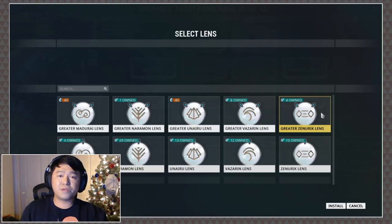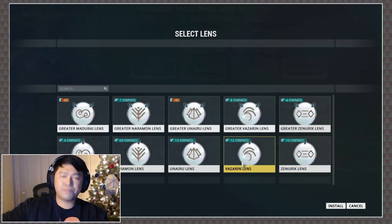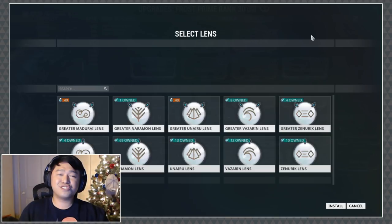Then there's the Eidolon lens, which I had equipped on Frost. That's available as a rare reward from the upper end of Cetus bounties. You use a basic lens to create it, and whatever school that lens belongs to dictates the type of Eidolon lens you get — and it gives you a 2.25x multiplier.